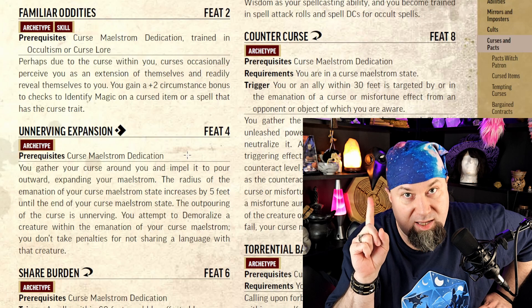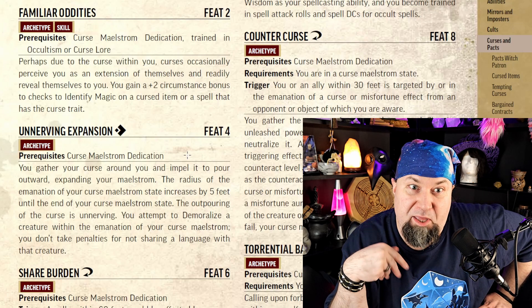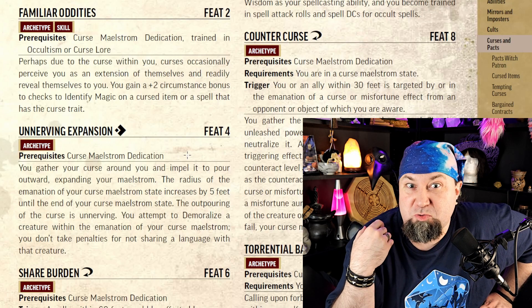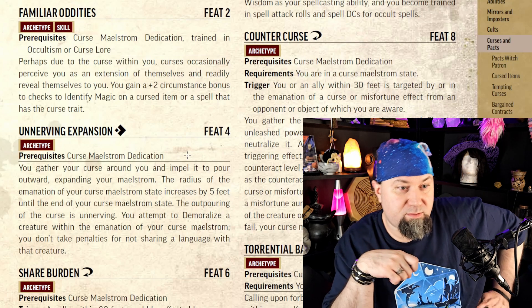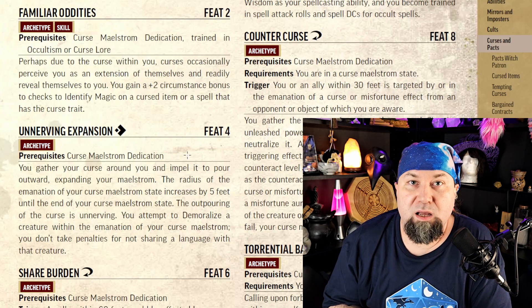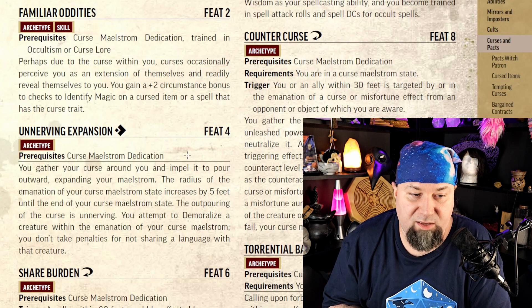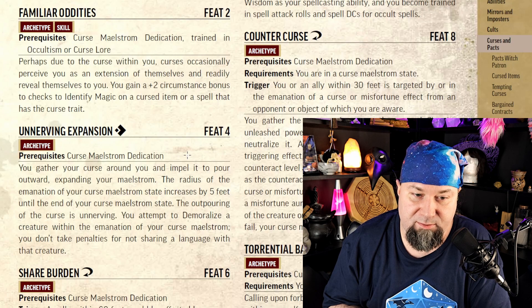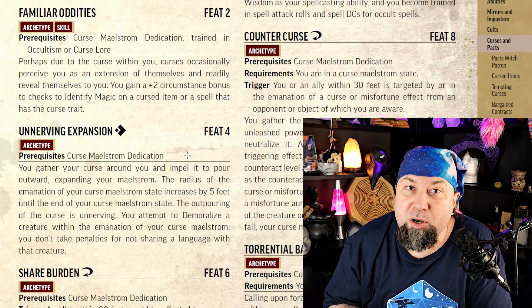Before going further, I want to point out that this curse can be completely roleplay — just backstory. You don't have to take the cursed background, a family curse, or be an oracle with a curse. You can just say 'I want this archetype, GM, give me a curse.' It doesn't even have to do anything besides what this archetype does. Maybe you're cursed with intermittent vampirism that only works during the day because it screws you.